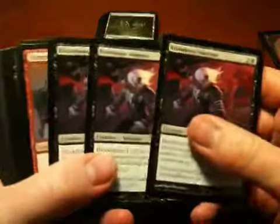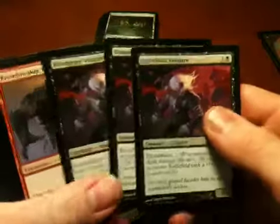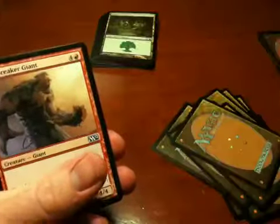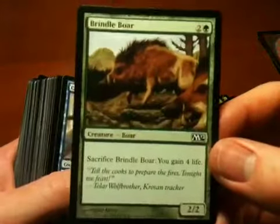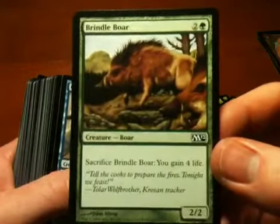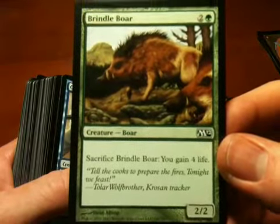I got some of these Blood Rage Vampires — nice utility players, 3-1 Bloodthirst. Bonebreaker Giant: big, boring, strong red creature. Brindle Boar — I like this conceptually. You can eat it and get four life, hence the flavor text. That's pretty funny, actually.